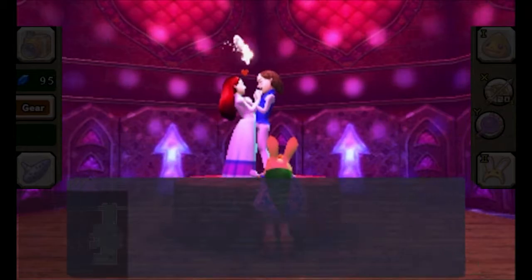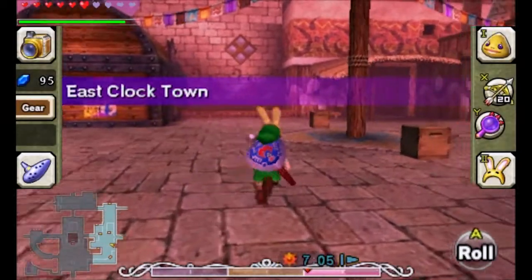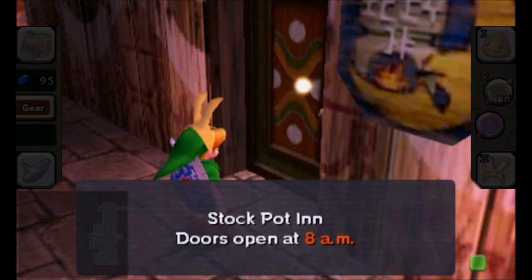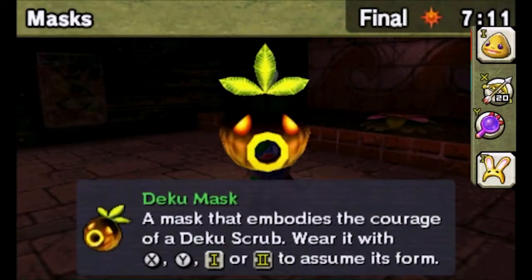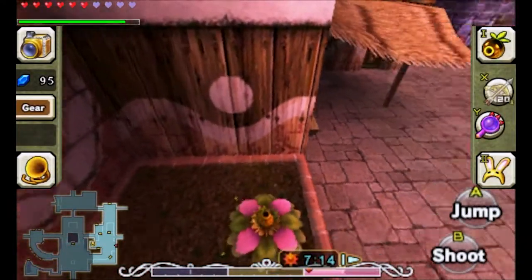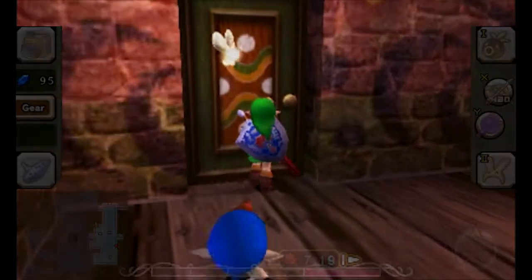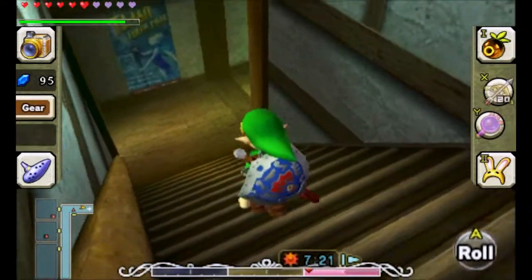Before we head off to the ranch — I keep putting it off, I know — we need to go into the Stockpot Inn. We saw Anju walking out on day two for a walk in the rain with her umbrella. We can't get in until 8 o'clock so we're going to break in. The top entrance is always available and you won't get kicked out going in that way. Let's see what their evacuation plans are, because they've said many times they want to evacuate. Kremia mentioned they might be going to the ranch.